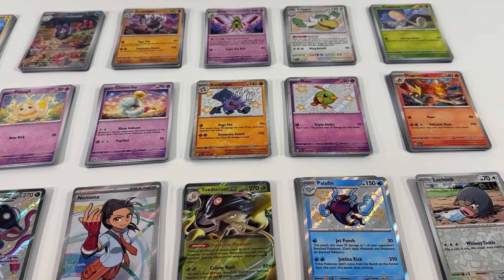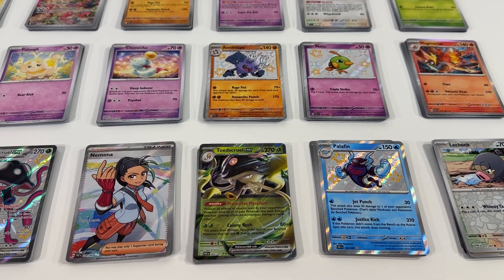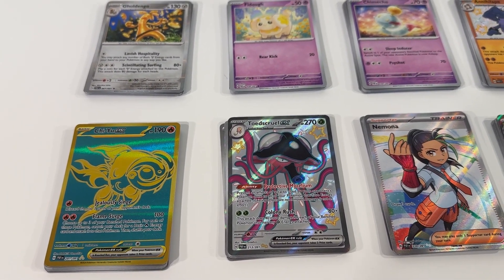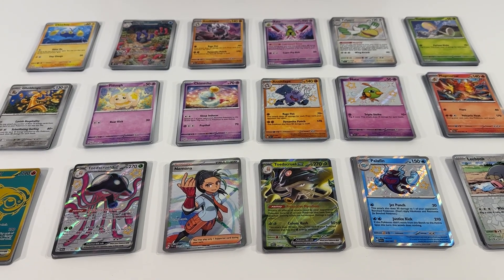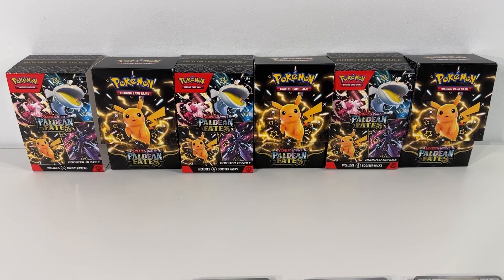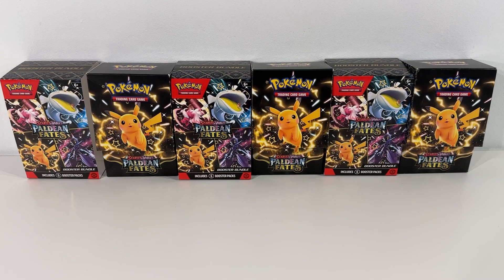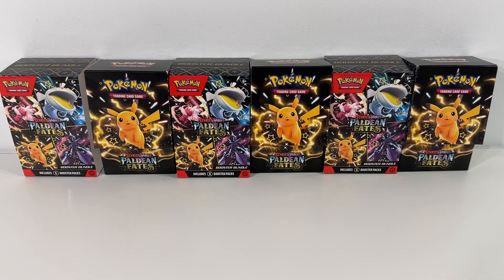Overall, continuing to build out our Paldean Fates collection. Nice to get more of the nice star backgrounds — a nice sort of variant to collect for each of these Pokemon. Nice to get the full art cards and in general to have some EXs. So pretty happy with what we got here. I would like to continue to get a few more things from Paldean Fates — definitely some cool cards across this expansion. So we'll be looking for ways to pick up some more products and various packages that contain Paldean Fates booster packs.